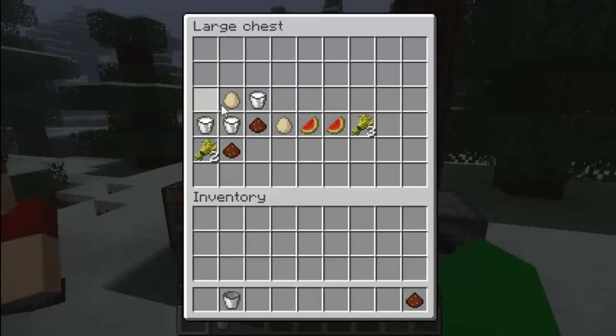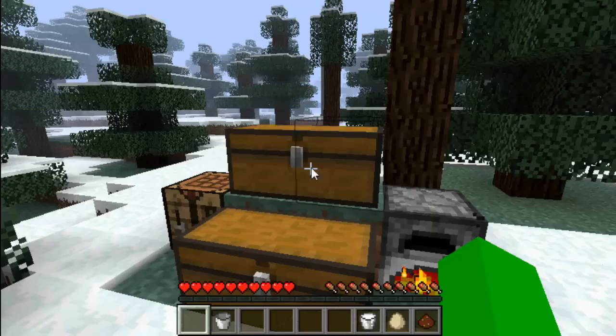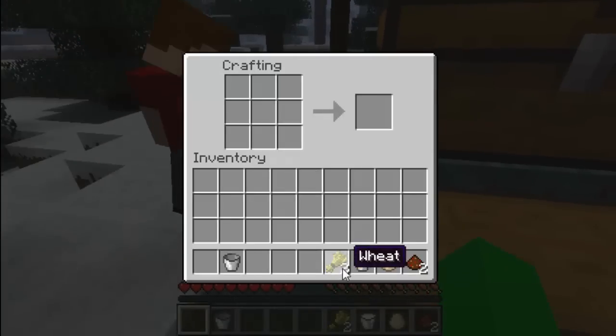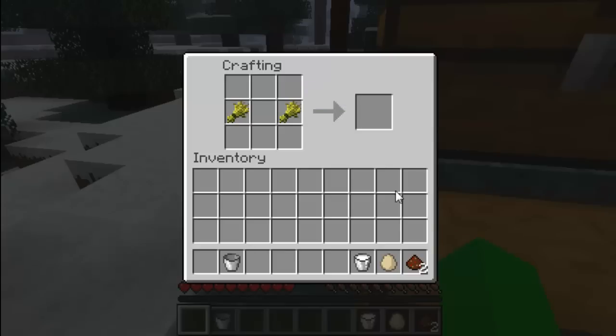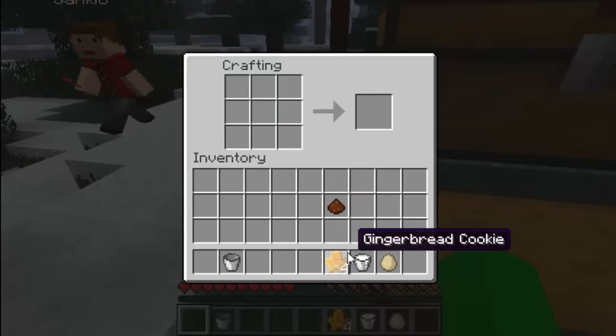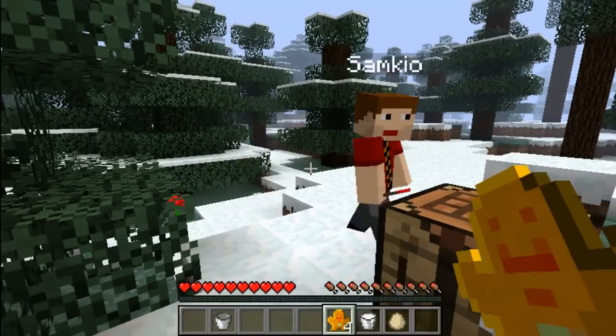You can also make gingerbread men. These use a Christmas spice, which is obtained by killing Christmas Creeper Clauses — we will find those later. We haven't got Christmas spice at the moment. Here are some gingerbread men — you get four per craft.